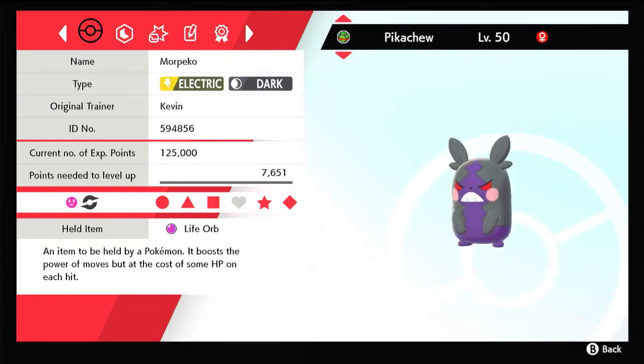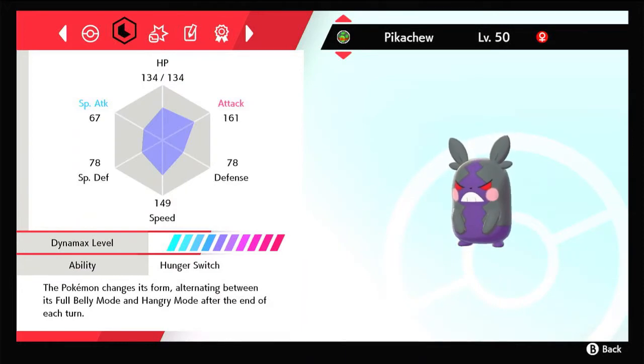The item in this set is a Life Orb to get a bit more power to your moves. The nature in this set is Adamant to get as much physical attack as possible. And the ability is Morpeko's only ability, Hunger Switch.